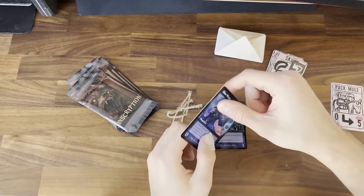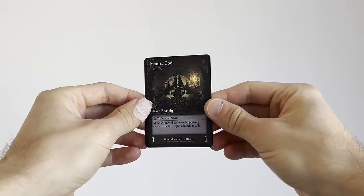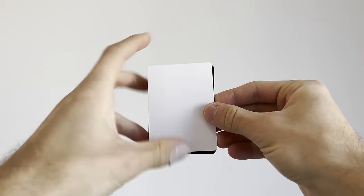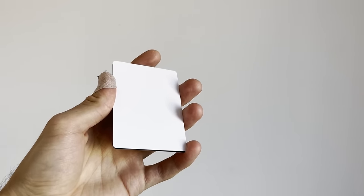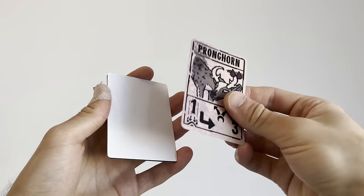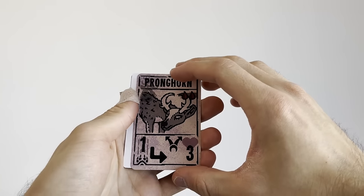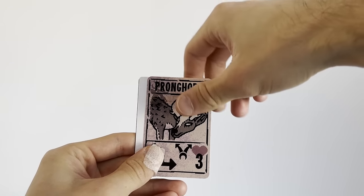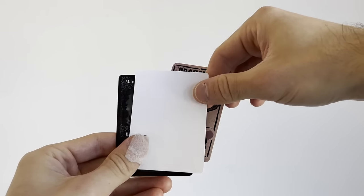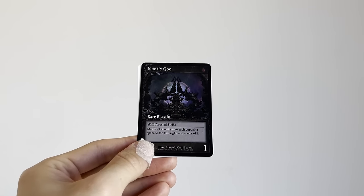That's probably it — thanks for watching. Just a thing about the size of these cards: they are the size of a poker card, like the ordinary common size you're used to. But the in-game cards from Act 1 are bridge-sized cards, which means they are a bit thinner. These are definitely thinner than the Mantis God — those cards are the size of a poker card.